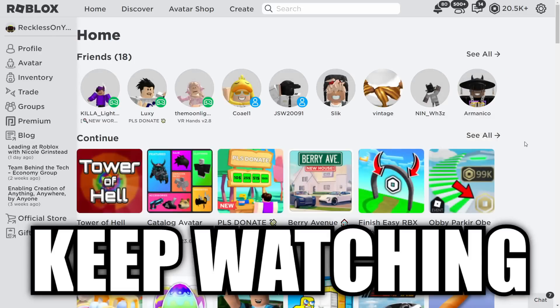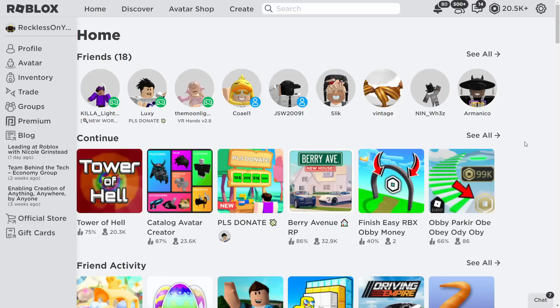So, how to make a Game Pass on Roblox. What I do to normally make a Game Pass is literally go to the Create section right here. Make sure you press Create.